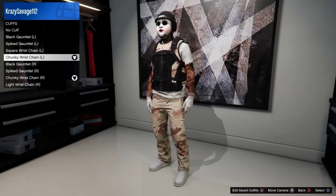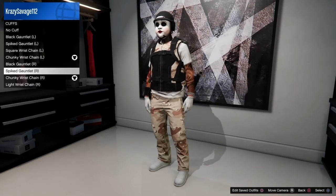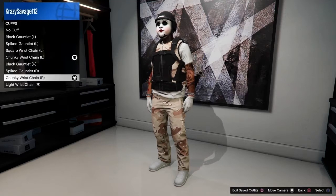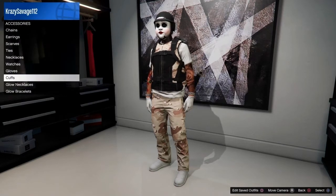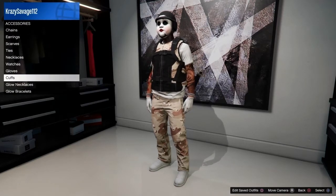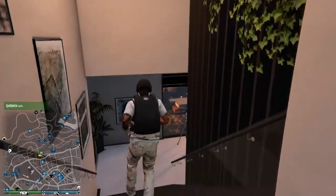Cuffs — there we go. You want to wear, on both sides, the chunky wrist chain, so left and right. If you want, you can put on the black gauntlet on both sides, but if not, then you don't have to. After that, that's pretty much it. Just wear a parachute if you want.